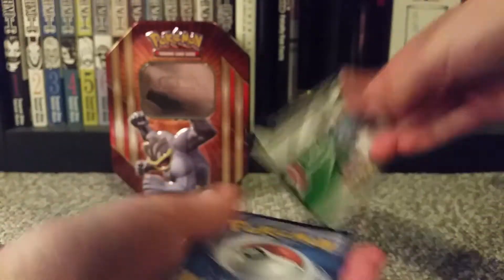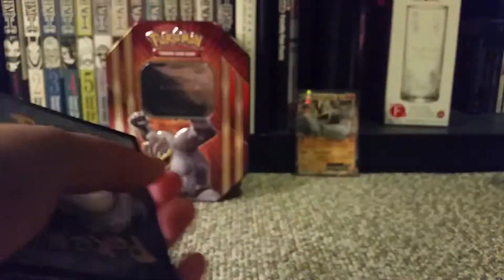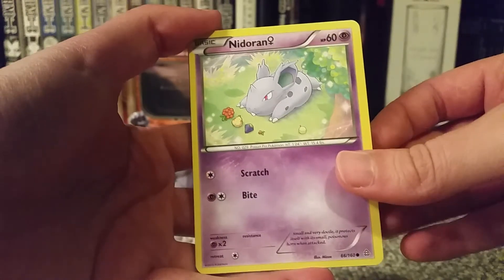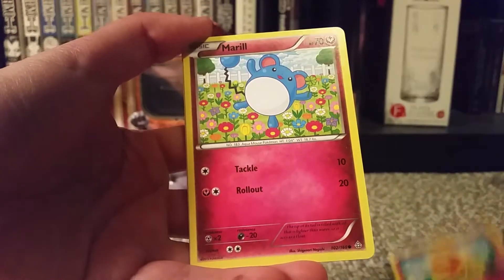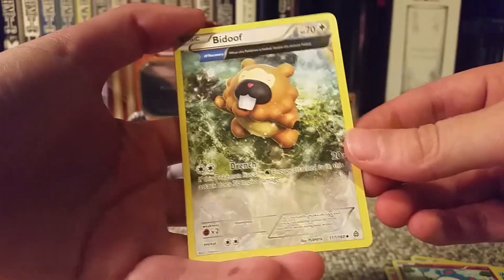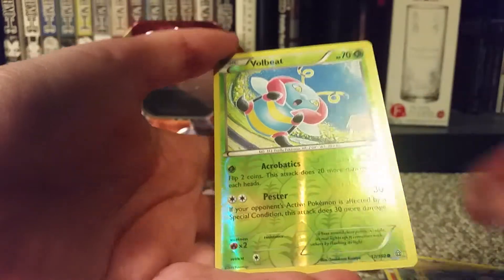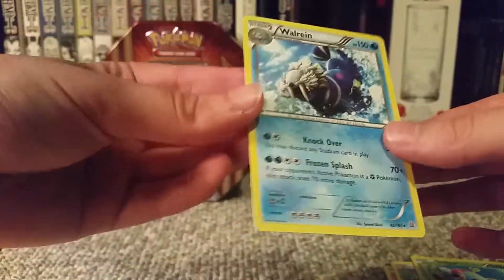Next up we have Primal Clash. It's been a good while since I opened any Primal Clash packs — kind of nostalgic. Here we go with the code for a Primal Clash booster. The cards are: Nidoran female, Torchic, Bidoof, Nidoqueen, and Marshtomp. Our Reverse Holo is a Volbeat — another common reverse holo. And the Rare is a Wailord Ring, non-holo rare.